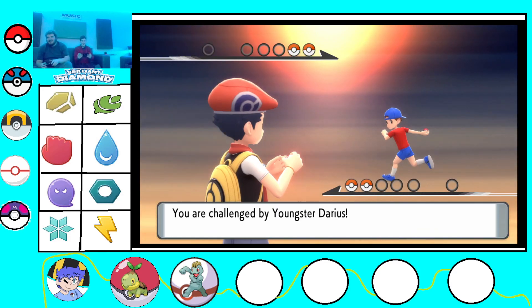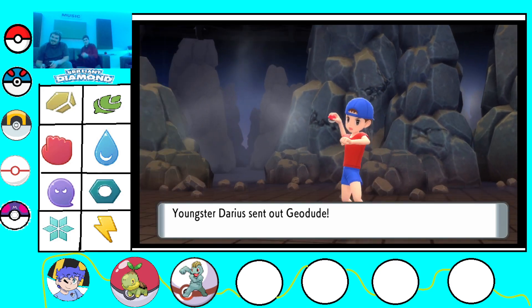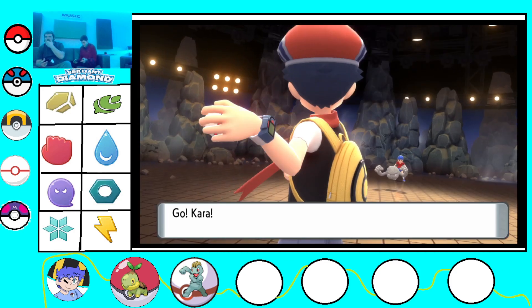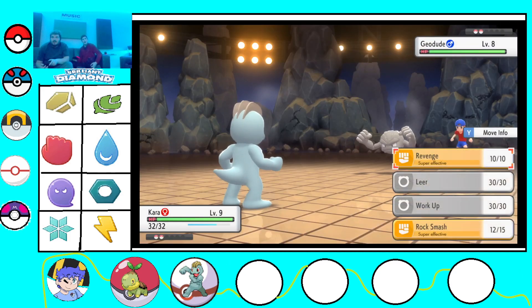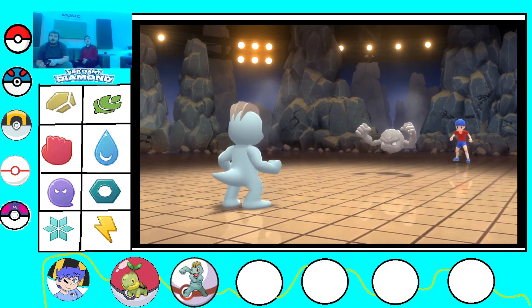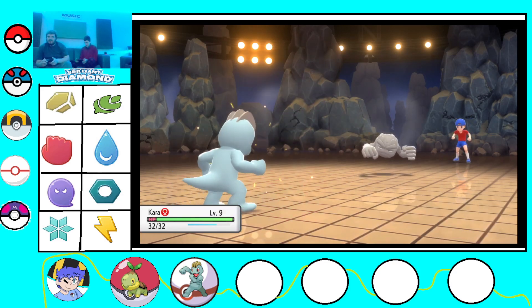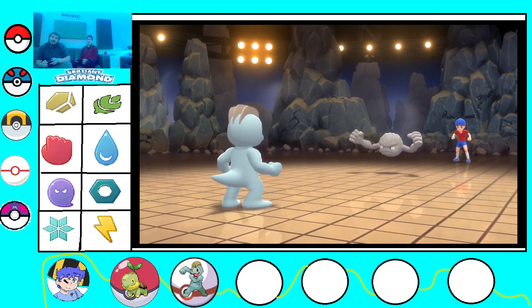Screech! Screech the Zubat. Another Geodude. Kara, which will just be leveling up through XP share for the time being. You probably want to battle with it, because it'll gain more happiness if you actually battle with it. For Golbat I don't think you need happiness.